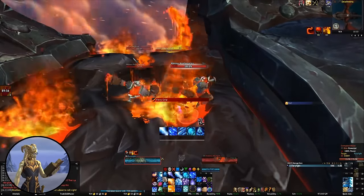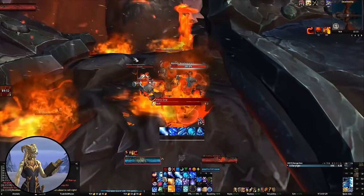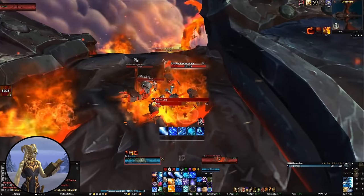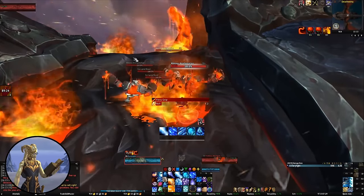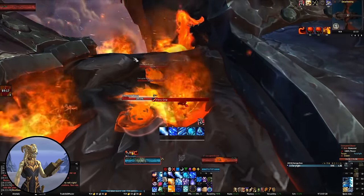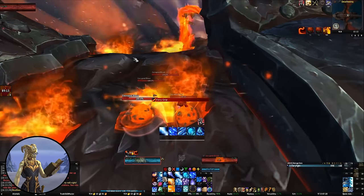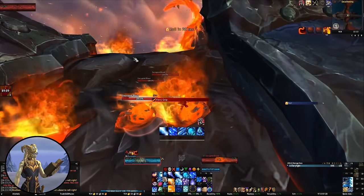Those three big adds that have spawned will become important later, but these will get thrown off in the next roll. I'm not worried about that because we can get more of the adds to spawn. What I'm actually doing right now is waiting to get around 12 corrupted bloods. I only actually need nine in reality, but I've found that using the technique I use, it's a lot safer if you have a few more — it makes it much more reliable.